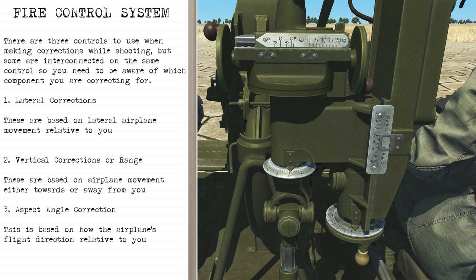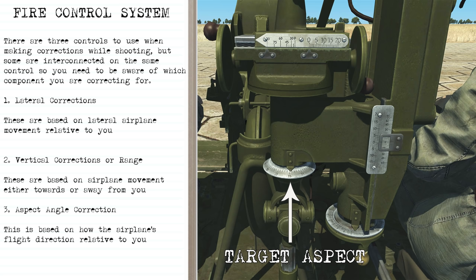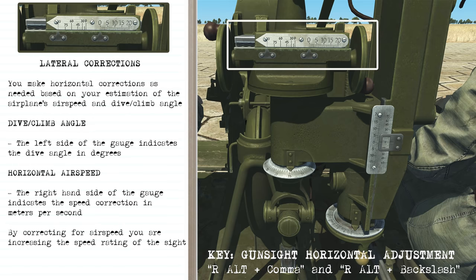There are three controls in the fire control system, and some are interconnected on the same control so you need to be aware of which component you're correcting. Lateral corrections are based on lateral airplane movement relative to you. Vertical corrections or range are based on movement toward or away from you. Aspect angle correction accounts for the airplane's movement relative to you. For lateral corrections, use the left side of the gauge for angle in degrees and the right side for airspeed in meters per second.